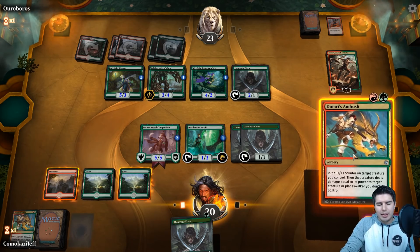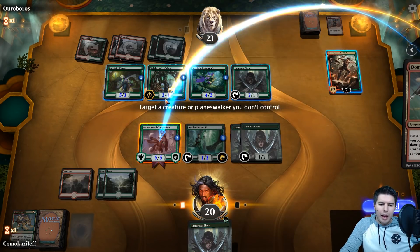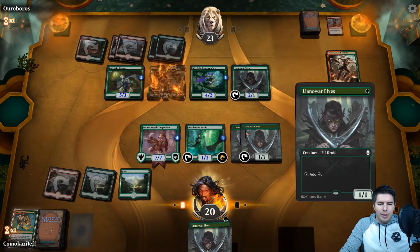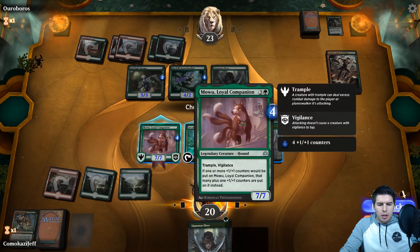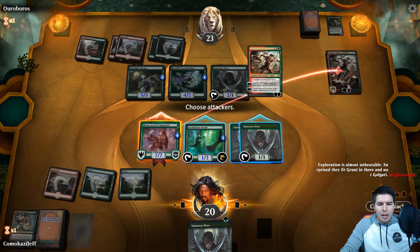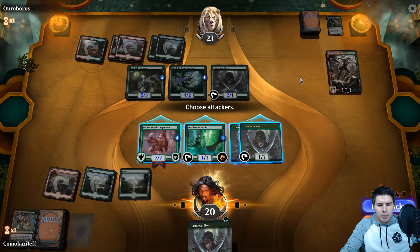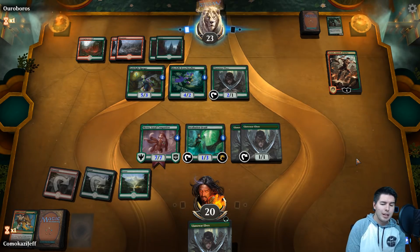If we kill the Ranger we can get in at Domri a little bit easier. I'm not terribly worried about their life but this walker can grow really big, so let's get rid of it — you always get rid of the walker. We could swing with Mawu and get rid of their entire board, but I feel like they'd clearly double block here. I want to go after Domri because Domri gets a lot worse — but then we're in topdeck mode.